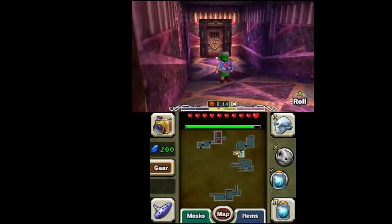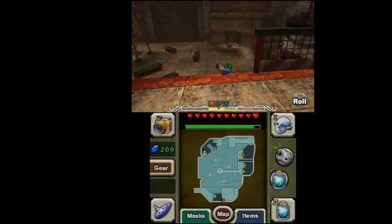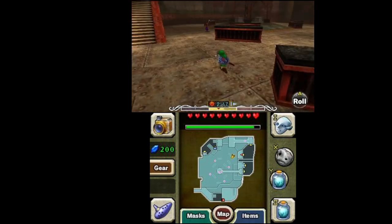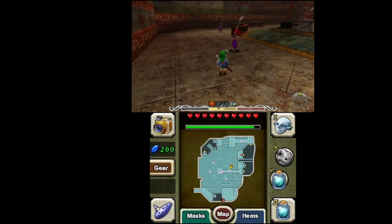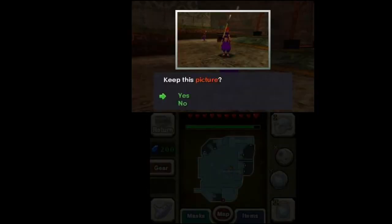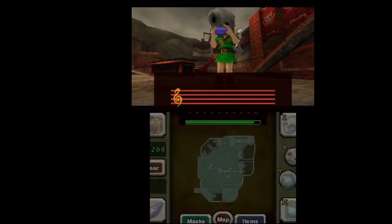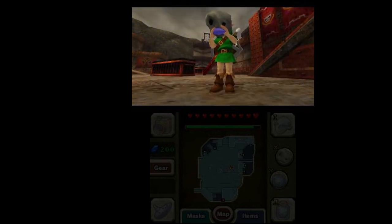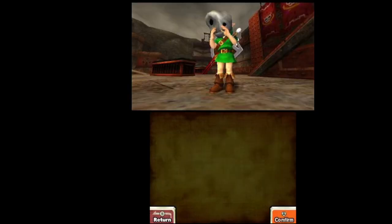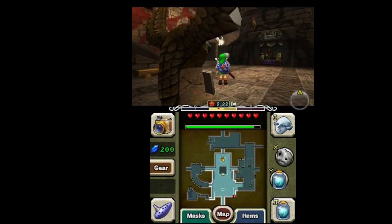Let's equip our Stone Mask. There's one — what you want to do is take a picture of one of the Gerudo guards. You'll see why soon. That takes care of everything in the Pirate's Fortress. I think I'm going to end things here. In the next part, we're going to do a little something in Clock Town. Later, guys.